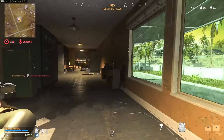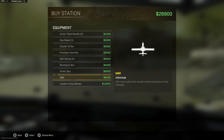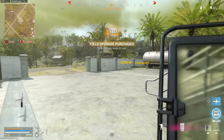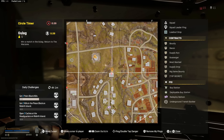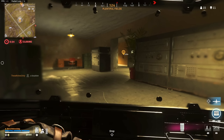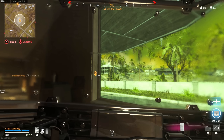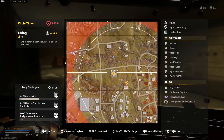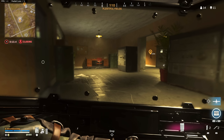We have so much cash — it kind of sucks we couldn't get all the good stuff when it was cheap, but we'll make do with what we have. UAV, muni box, self-res, and another UAV. That guy over there just chilling in that building is gonna be watching the hell out of this. There's a guy here, a guy over there, and another one this way. I think I'm just gonna chill in here and wait it out — we got 11 kills, I don't want to do something stupid.